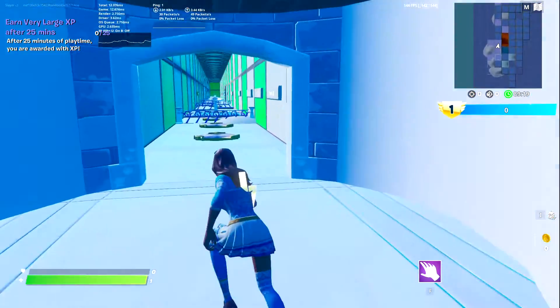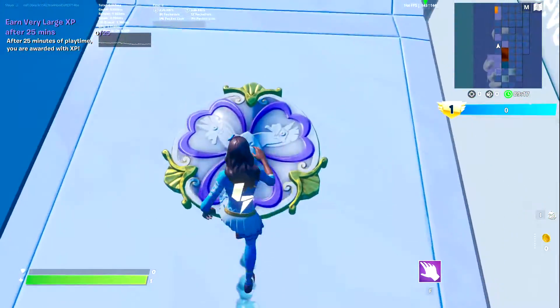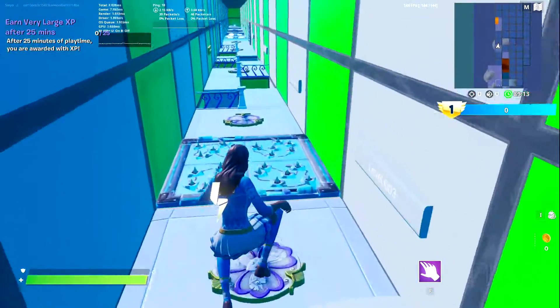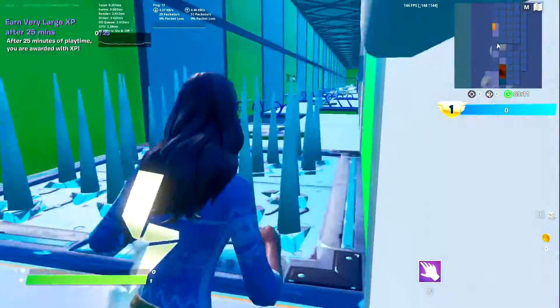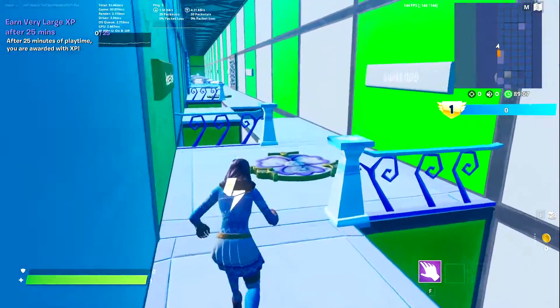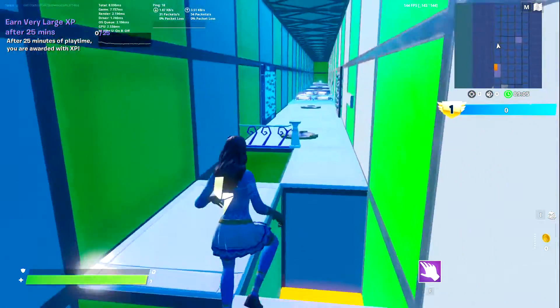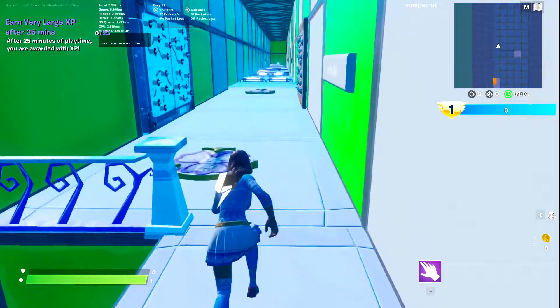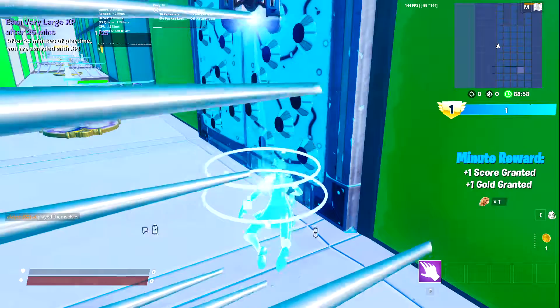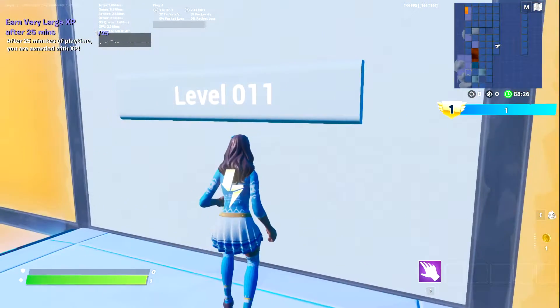So this is the Winter Castle death run. Level 1, level 2, and level 3 is just a classic spike trap. Level 5, level 6... and I'm dead. Easy. Level 11.